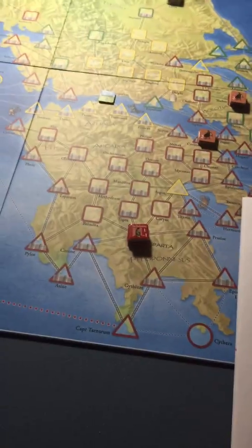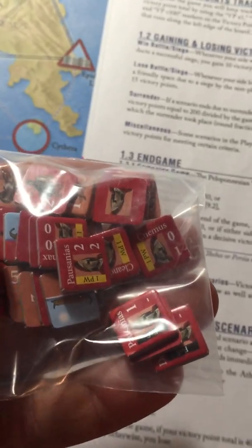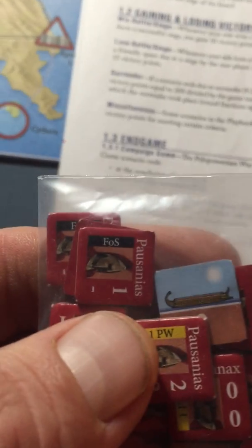None of the scenarios really interest me — well, actually I'm lying, they did interest me because of certain leaders. Like this one here with the one PW, you only use him in the first Punic core scenario; he's not available normally. There's another one in here with a black banner instead of a yellow one.